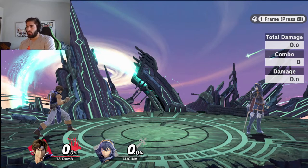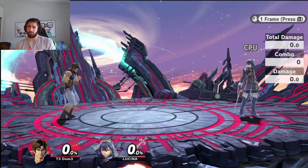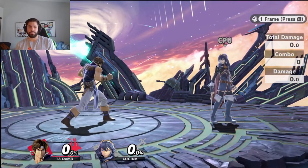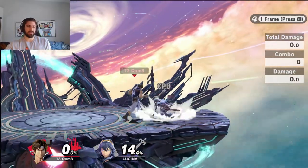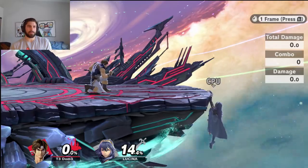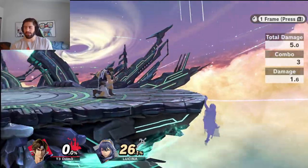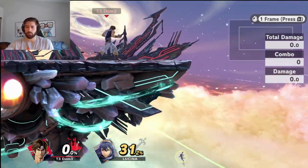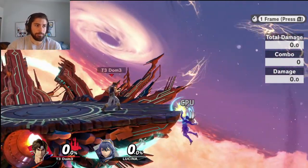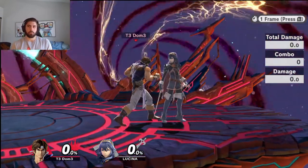There's actually another technique here. If I space it about here — a bit closer — she still can't jump over it and she can't neutral get up. However, the fire won't hit her if she does nothing. At this particular distance, if she rolls — and mind you, she has one of the longer rolls in the game — she will end up in front of you, not behind you.